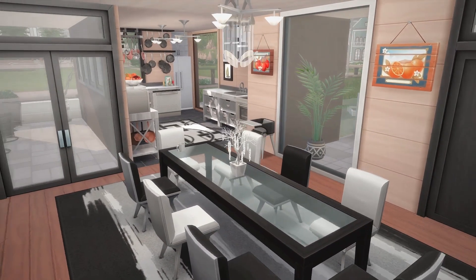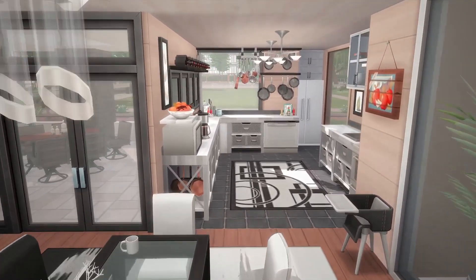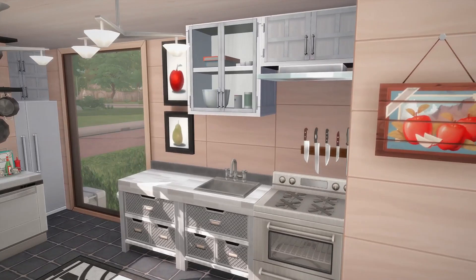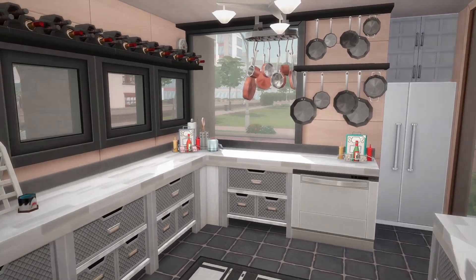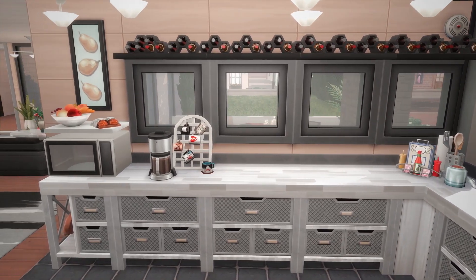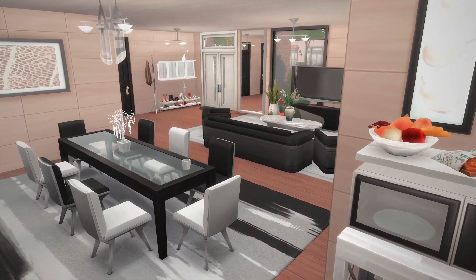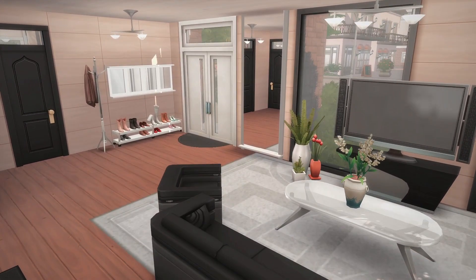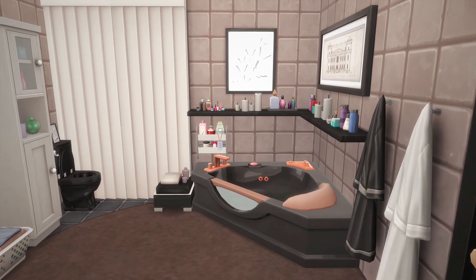We've got a really nice open flow living, dining, and kitchen area. I've used the vault modular counters in the kitchen, which lend themselves to a modern look — leaning towards industrial, but nice enough to work in a non-industrial home. I've used shelves and little pieces of clutter from around the place just to create different looks in the kitchen so they don't look so base game. Finding all these modern pieces in the game to make the room look modern was a challenge in itself.